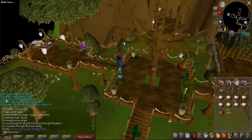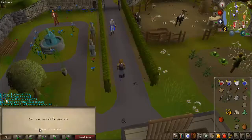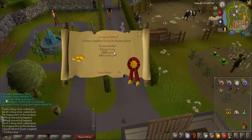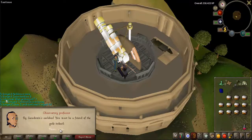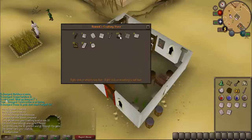First I bought myself the gnome items and then I decided to do quests to get my levels up. I did Murder Mystery and it gave me 11 crafting, that's very nice. And after that I did the Observatory quest which gave me 18 crafting and also 1k XP for attack, very nice. I bought myself some crafting items for later.